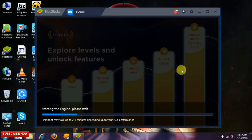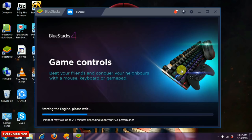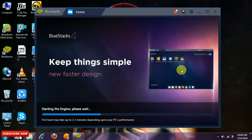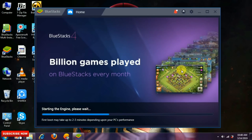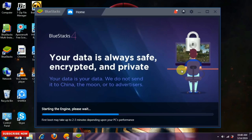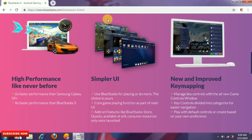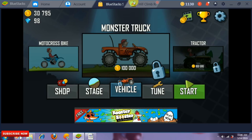BlueStack 4 gives you 6x faster performance compared to Samsung Galaxy S9, and 8x faster performance from its previous version. It also provides a simple UI where you can use BlueStack for gaming as well as for Facebook, WhatsApp, or other purposes. There is new and improved key mapping, divided into categories for easier navigation and gaming. You can play with default controls or set your own custom controls.